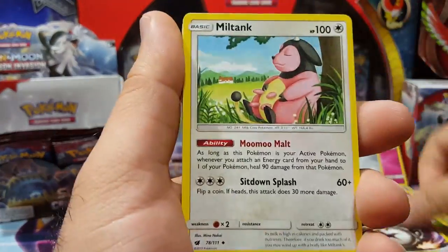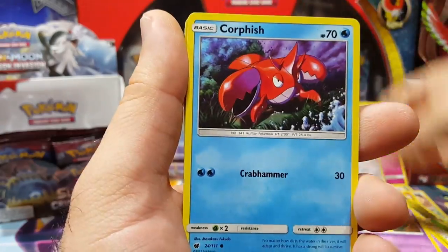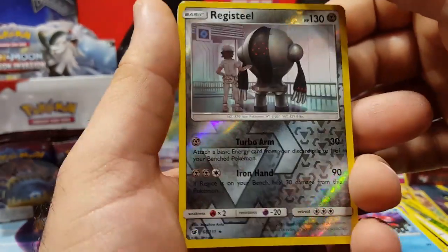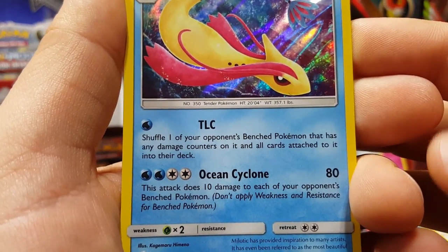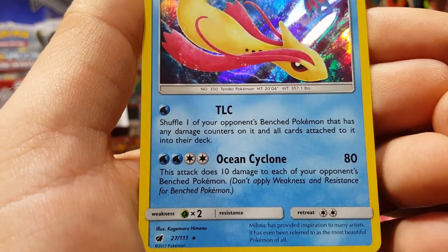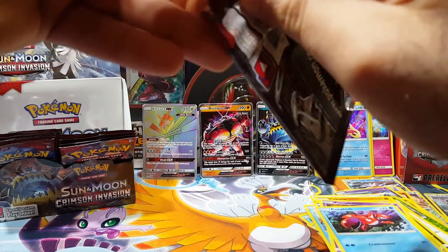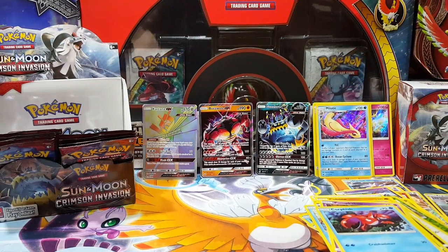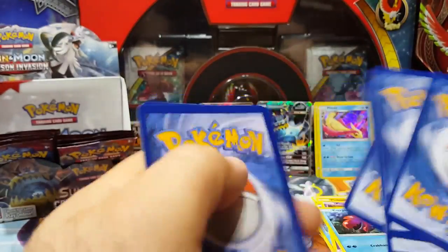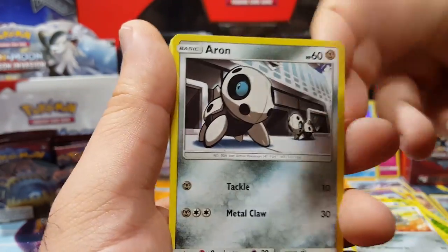Third Miltank, Cubone, Salandit, Registeel — I'm getting a lot of reverse rares. And a Meloetta. That's a holo — look at that! TLC Shuffle: one of your opponent's Benched Pokémon with any damage counters. I gotta look at that card. What cards are you guys interested in from this set? Any TCG players, comment below and let me know — anything you'd like to incorporate or do with the set would be interesting.